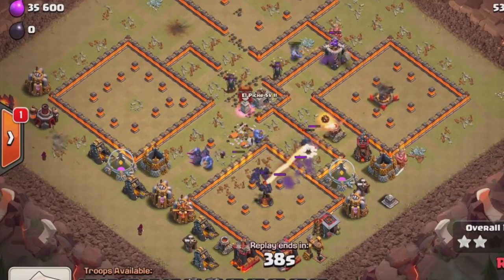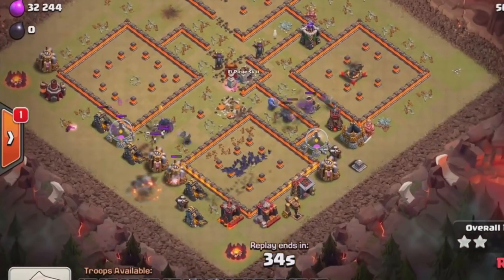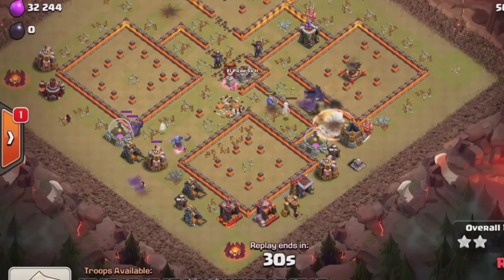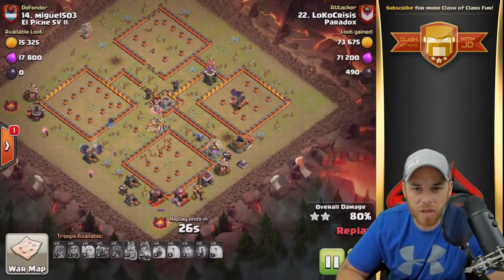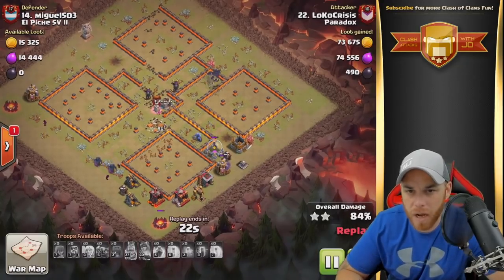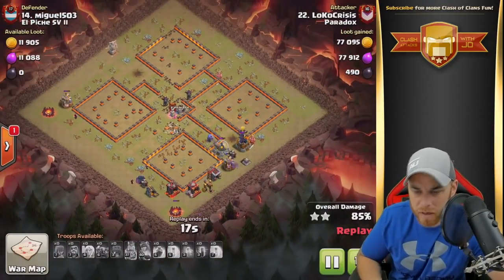The Freeze spell is going to stop that for a moment and give the Bowlers and Pekkas some time to get over there. The final Inferno Tower is going to fall. We got some cannons, a couple of Mortars there. Mortars are down, one Mortar remaining, and then the final X-Bow. The Queen went down at some point in there — she spent too much time on the Dragon probably. But beautiful work here. Outstanding. Great work. Awesome attack.